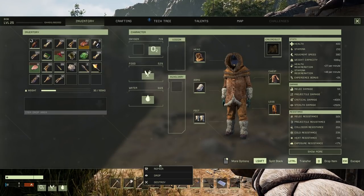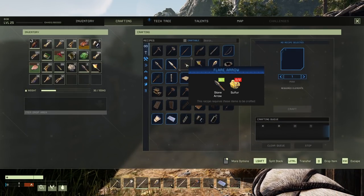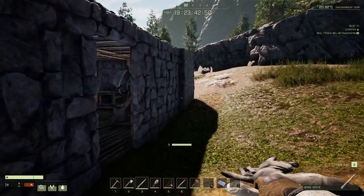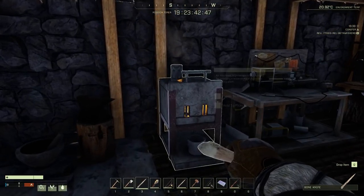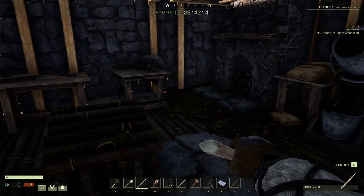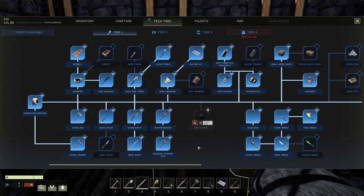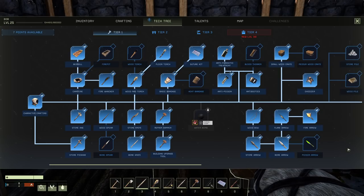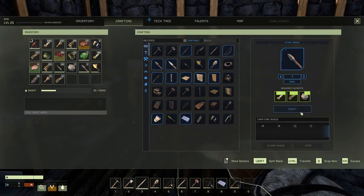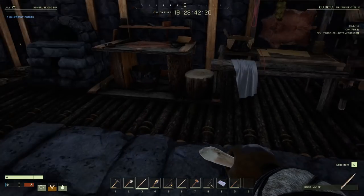We're back home. Let's see what else we can do here. We got some other tech. Got the flare arrow. Did I leave my front door open? I did. I left this on as well — let's turn that off. We're wasting coal. What should we make? What haven't I made? Poison arrows I haven't made. Poison paste and stone arrows. I think I have some poison paste here somewhere.